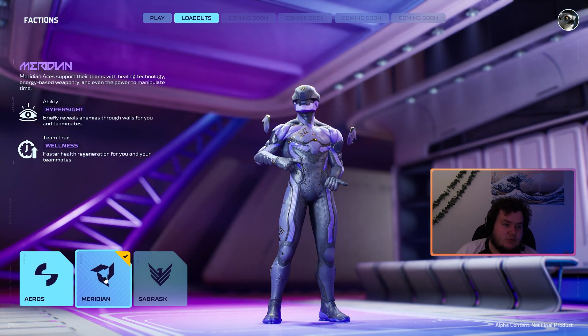Welcome to Meridian, the second faction. Think of it as a scan ability from Apex — they have a scan where they can see through walls, a bit of a wall hack. Their team trait is faster health regen for you and your teammates. We'll go into some gameplay and talk a bit more about these in detail.